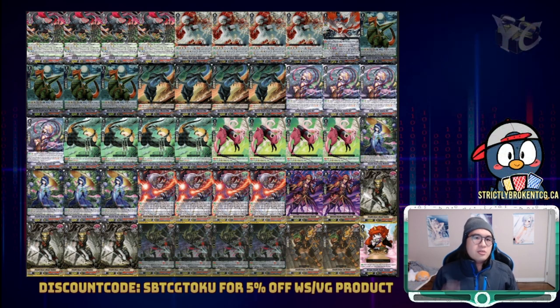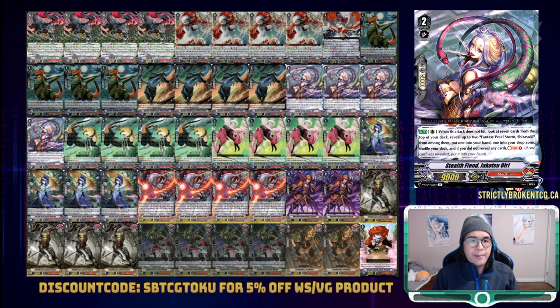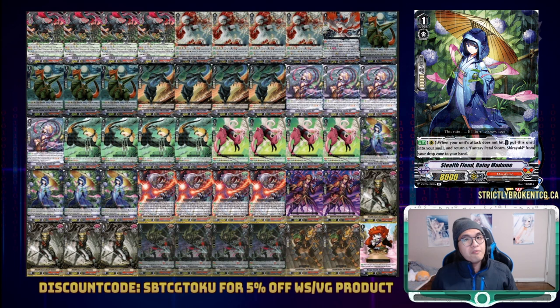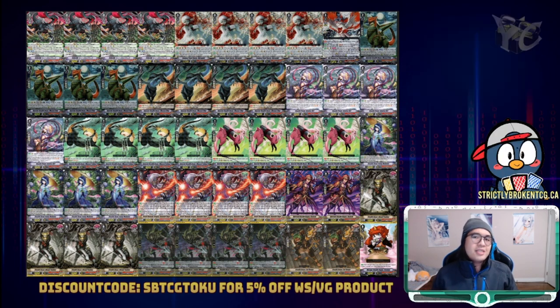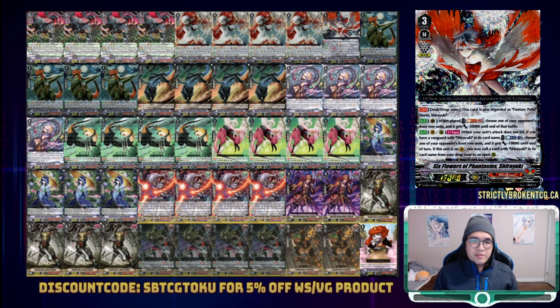As for our Shiryuki package: 4 Fantasy Petal Storm Shiryuki, 4 Stealth Fiend Jakoto Girl, and 4 Stealth Fiend Rainy Madame. In a low defensive power deck like Weasels, having Shiryuki as a defensive option but also an offensive option — since we also look to multi-attack that many times in a turn — it just makes sense to play the full robust package. Also, with how many times we plan to attack each turn, it is very likely that we'll be able to resolve Rainy Madame quite easily. And ignoring triggers, we now have one slot left in the deck, which we've opted to put for 6 Flowers of Phantasm. Hopefully, with this Shiryuki package, it does compensate for our weak defensive stats.